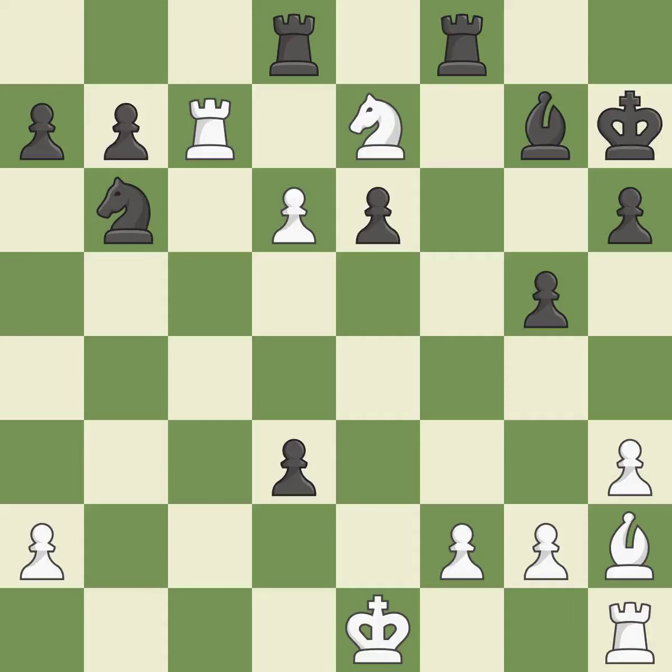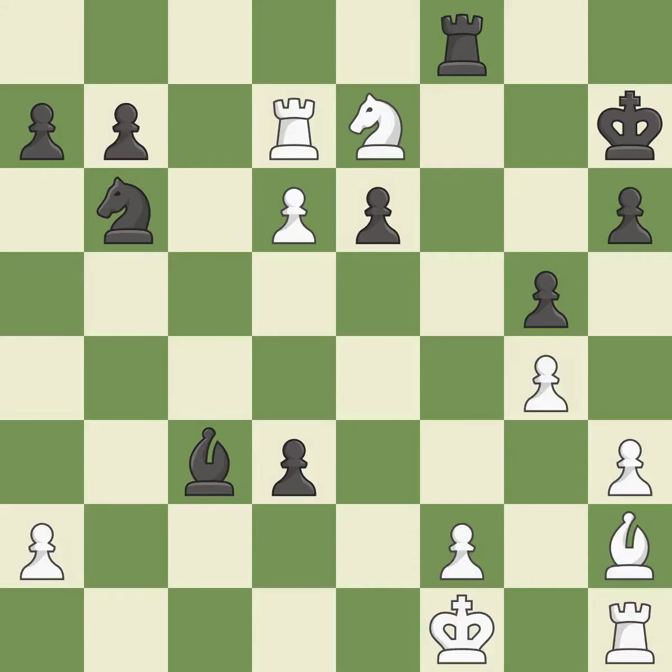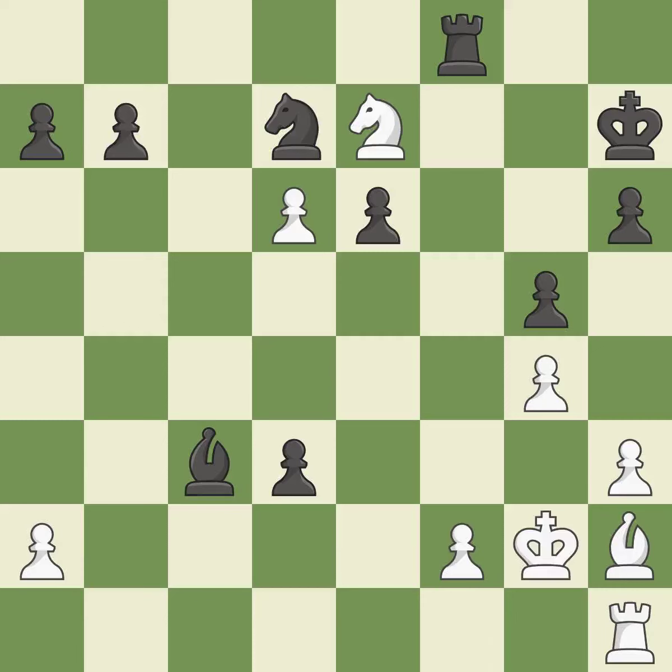A rook enters the action after developing outside of its starting square — it is ideal. This misses a much better move; it is a mistake. This defends a pawn that was under attack and had no defenders — this is the only good move. The bishop may now control more squares because it is in a better position. The checking bishop is moved away. This removes the attacking rook — it is a great move. One of the best moves; it is excellent.